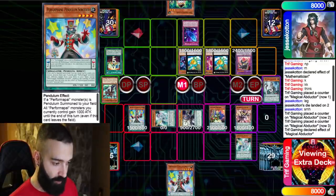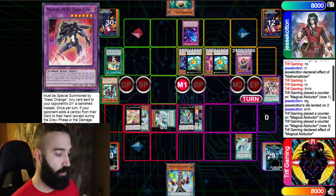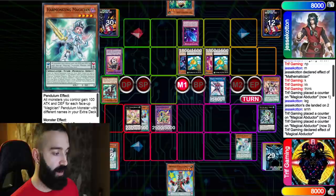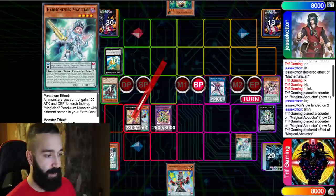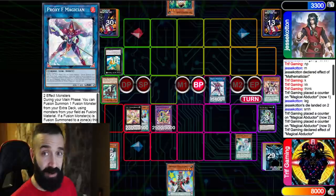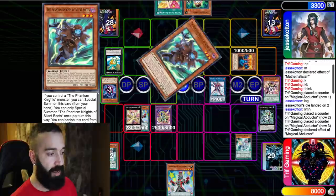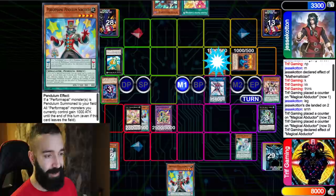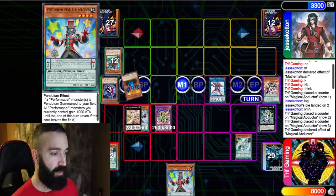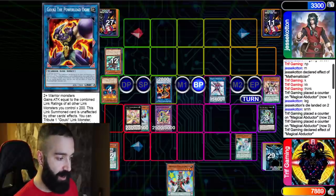I don't draw Heroes unfortunately, but Fog Blade triggers Harmonizing and Sorcerer. Normal summon Joker, get Sorcerer for next turn, go Absolute, and use Ignister to pop the Dark Law. Then I link into Proxy F Magician and bring out Vortex Dragon — Vortex's effect triggers to bounce and battle. I probably should have gone into Codebreaker instead of Proxy F since it has higher attack and I didn't need Proxy F's effect. On his turn he deals with Vortex using Ignister to stop effects, then goes into Goki the Power Load Ogre.